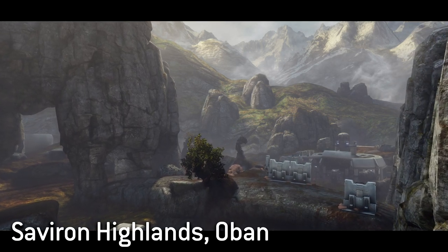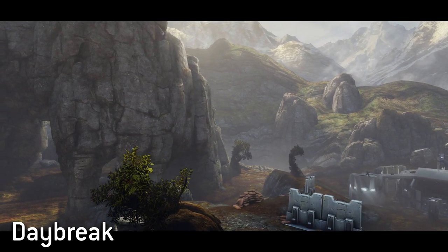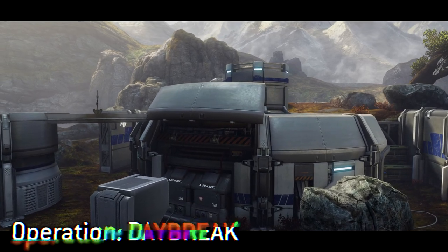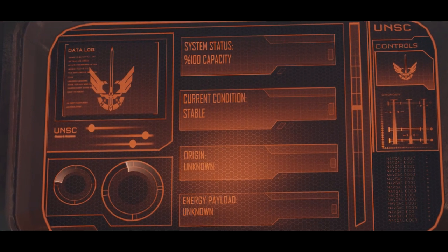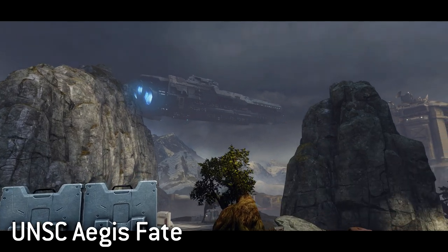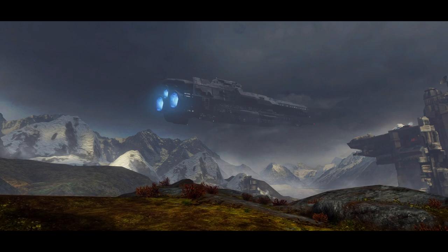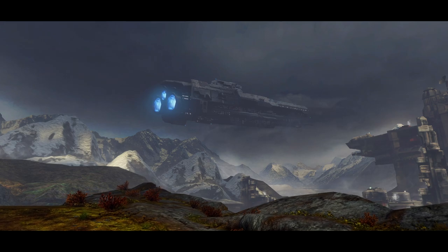Located within the Savoron Highlands of the planet Oban is Daybreak, a map named after a United Earth Government operation that takes place in the area. This highland region is home to a number of ONI bases and sensor relays, which is where Operation Daybreak is based — though we know nothing of its details or goals. Floating above this otherwise rather plain valley is the UNSC Aegis Fate, a strident-class heavy frigate, whose presence may be linked to Operation Daybreak or the UNSC Navy's tendency to use this area as a staging ground for classified military campaigns in neighbouring star systems.